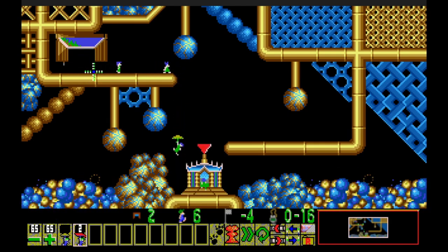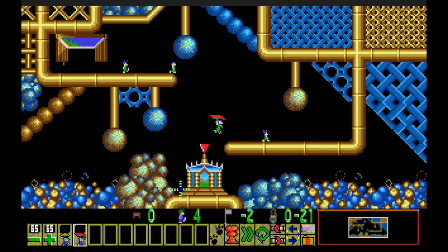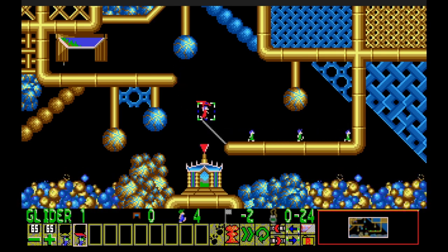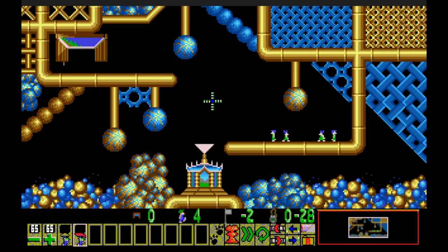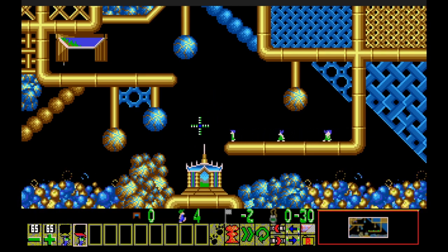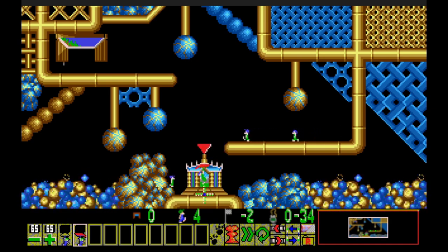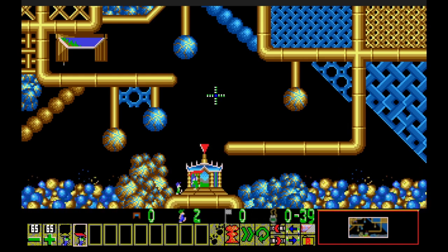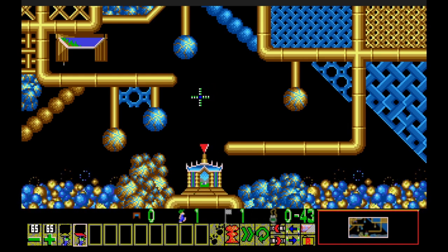We've got four floaters and four gliders, so let's split it up. The first four get floaters, the second four get gliders to show us what's up. They fly diagonally and probably hit over on that side, then come this way. The trajectories are very useful — we'll be using those a lot with pausing. They float past the exit but walk back toward it. All eight lemmings saved!